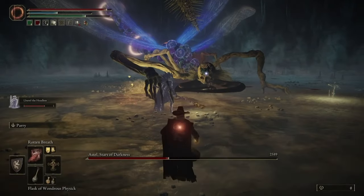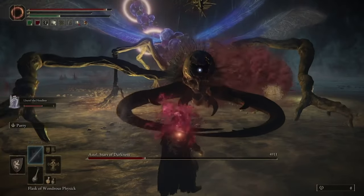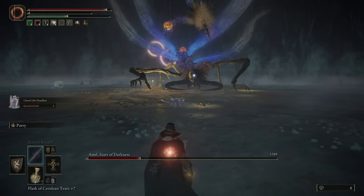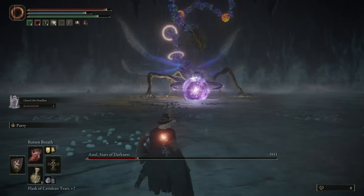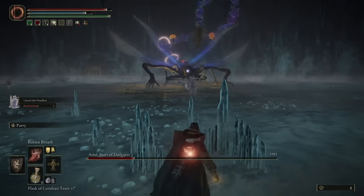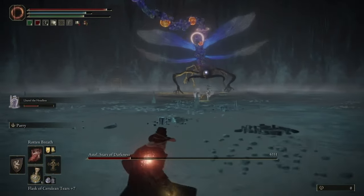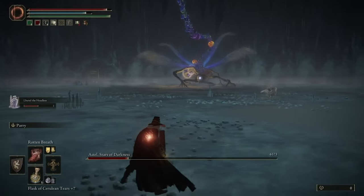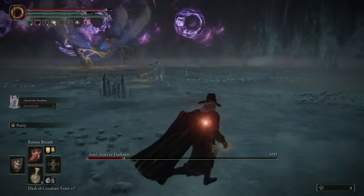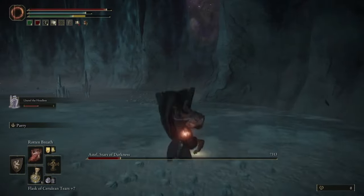The best time to reapply the Scarlet Rot is after that shadow move. After he does that, he'll teleport back, and when he teleports there's a great opportunity to go ahead and blast him with rotten breath and get him Scarlet Rotted again. The other good time is to just wait until he's attacking your summon — it's a pretty safe window to easily get the Scarlet Rot out. You're going to want to get your rotten breath and Scarlet Rot going on him as soon as possible, and then once again run to the other side of the arena to get him back to the same moves as phase one.